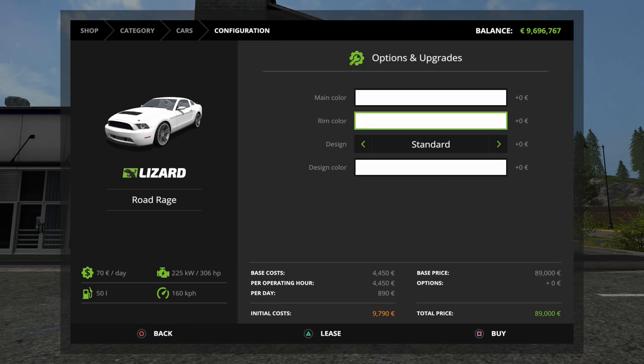You do have the option to change the main color, the rim color, and the design color. The design options are standard, single GT stripe, and twin GT stripes — just those three.